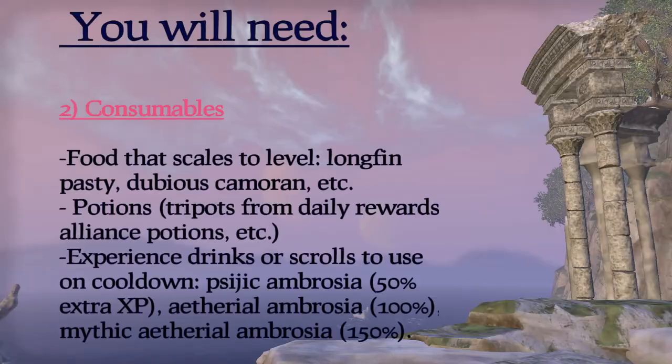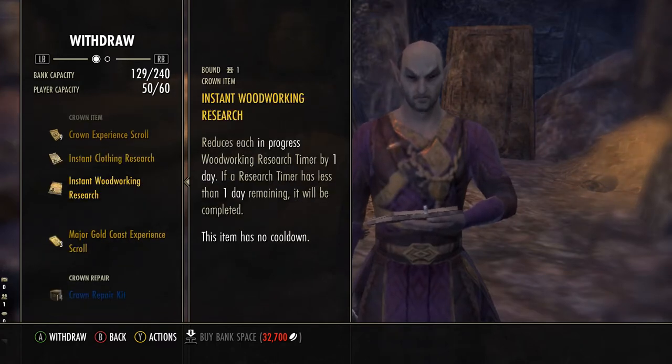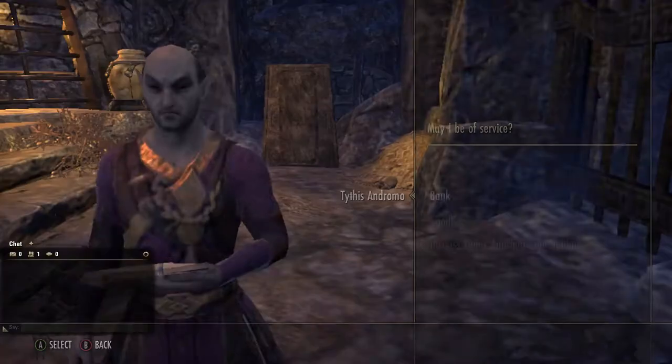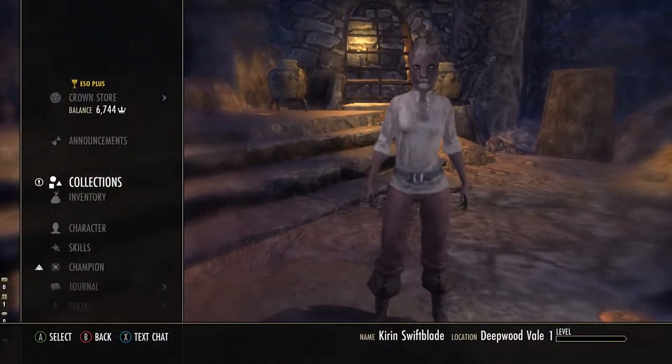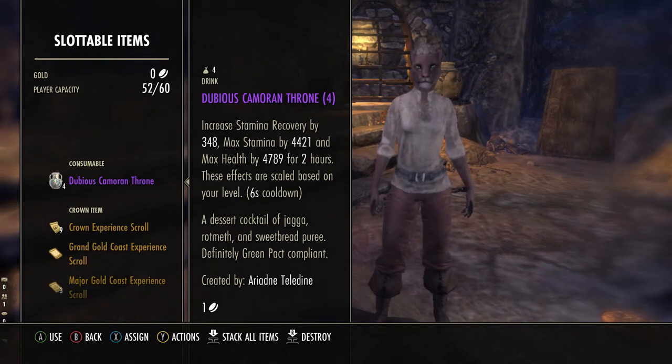The second thing you will need is food and potions. I like recipes that scale to one's level like Dubious Camoran Throne and Witch Mother's Potent Brew because they offer regen as well. You can also use the food sold for Alliance points at Siege Masters. As for potions, I use Alliance potions or the tri-pots from the daily login rewards. The final thing you will need is experience scrolls or experience drinks. Daily login rewards award a lot of scrolls that give 50% extra experience, but I prefer to use 100% or 150% drinks or scrolls if I have them. You can craft these yourself if you have the recipes or buy them from traders.